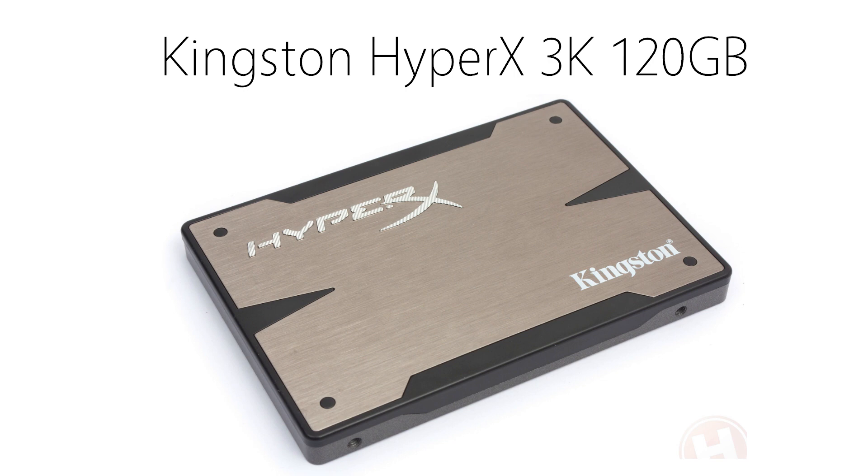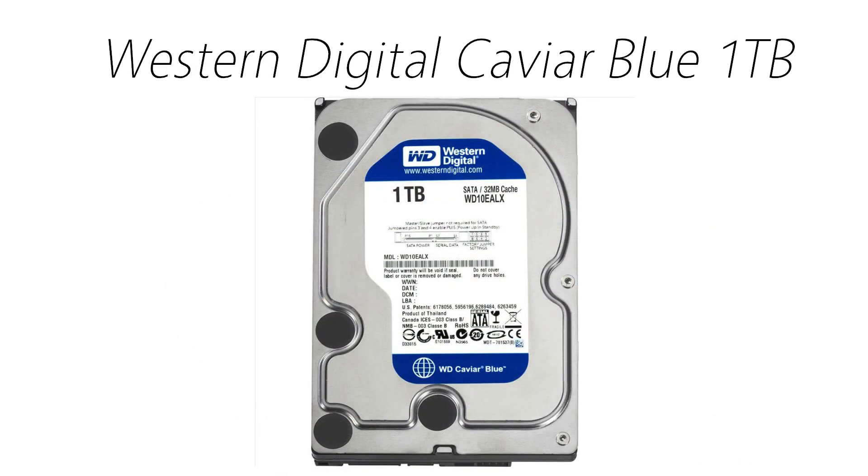If you do want an SSD, I would recommend using a 120GB Kingston HyperX 3K drive. It offers great performance for a 120GB SSD, and it comes in at around $90. Just so you know, an SSD will not be added in the final cost of this build — this is just an added extra, and if you want to go with one, I'll leave a link in the description. It's your build, so whatever you want in terms of storage, but the Caviar Blue comes in at around $60.